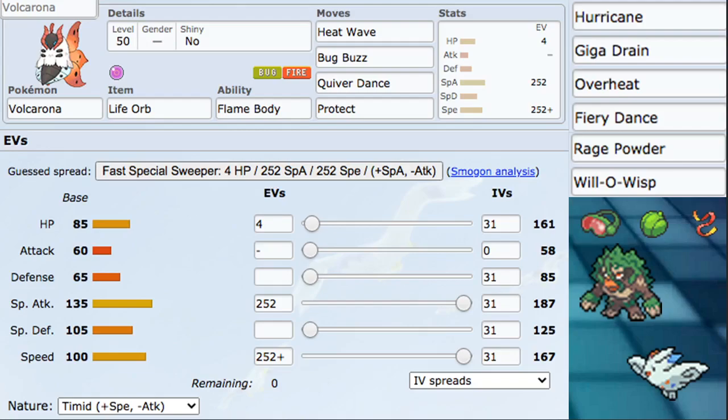Usually you run dual STAB, Protect, and one move of choice — we are running Quiver Dance because it's pretty insane. When you Quiver Dance and then Dynamax this Pokémon, it's insanely powerful. If we didn't have Terrakion, Tyranitar, and Excadrill all being top 10 Pokémon, I think Volcarona would shine a lot better. Other flex moves include Hurricane, which becomes Max Airstream for great speed control, and Giga Drain to try to handle those Rock-type Pokémon. Overheat and Fiery Dance are also options instead of Heat Wave.